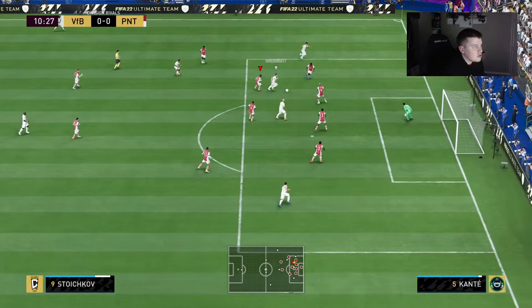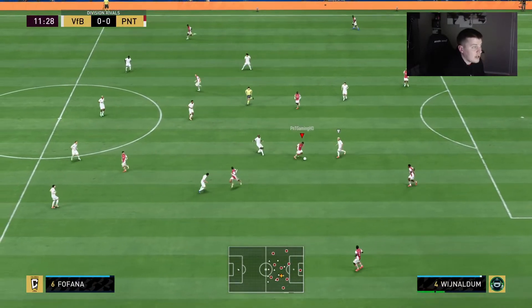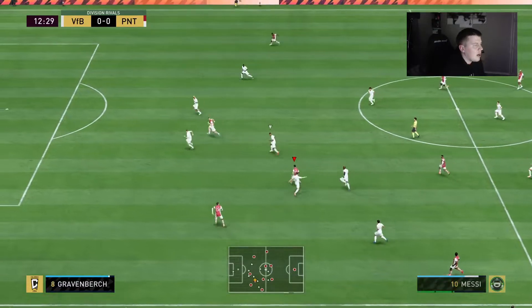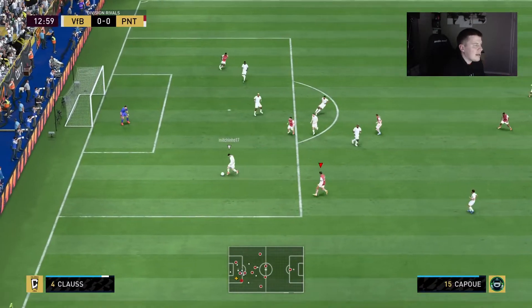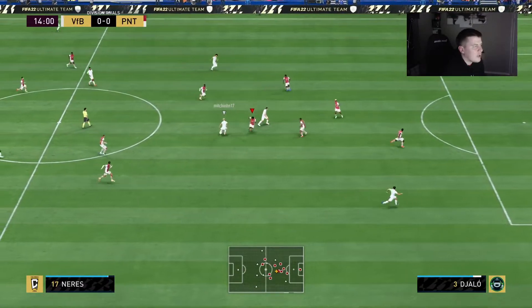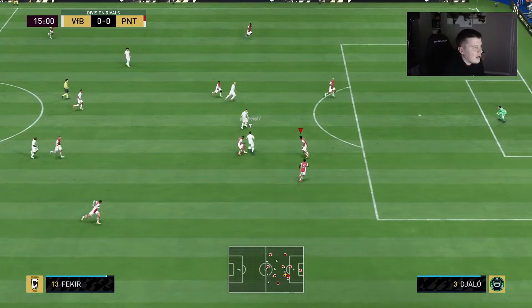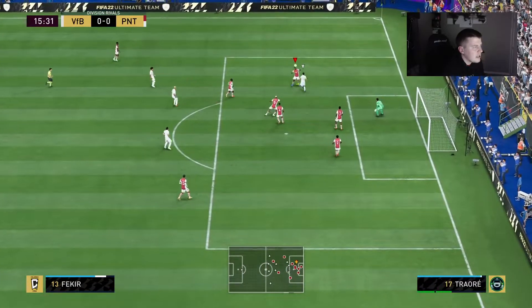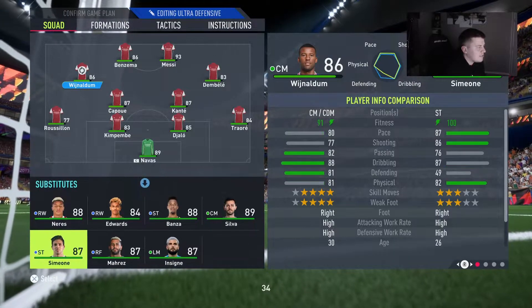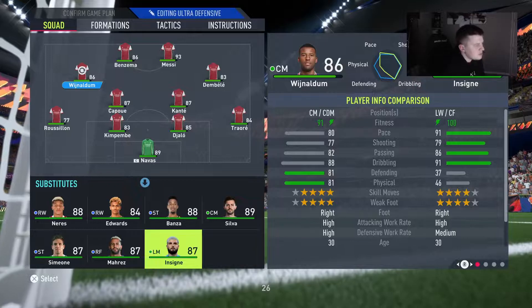Kanté kind of got the ball but then we lose it straight away — we almost concede. He is really comfortable passing the ball, which is nice. I do believe a CDM role would be a lot better for him, it suits his style more. Messi good pass to Benzema, and then Kapoor is just a bit out of position. I don't think he suits the CAM at all — he's too tall, too slow. He feels like a CDM who can occasionally hit a long-range shot.